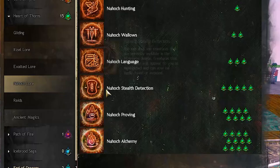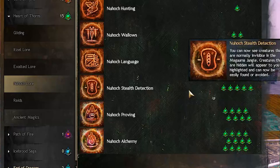Treasure mushrooms are invisible by default to all players, but if you have the Nuhoch stealth detection mastery, you can see them and start the event.